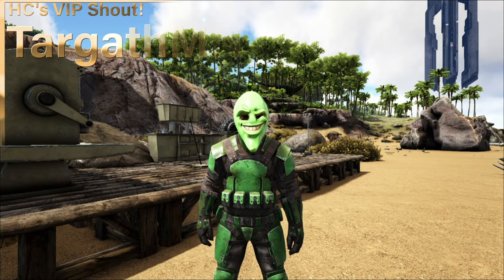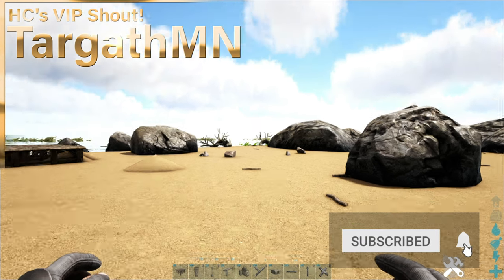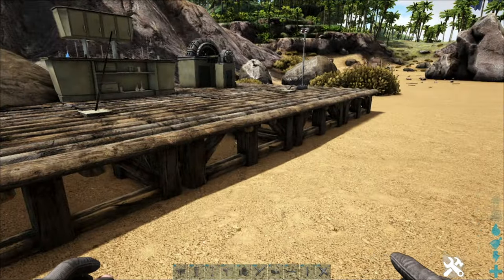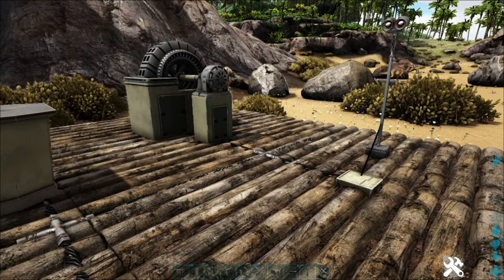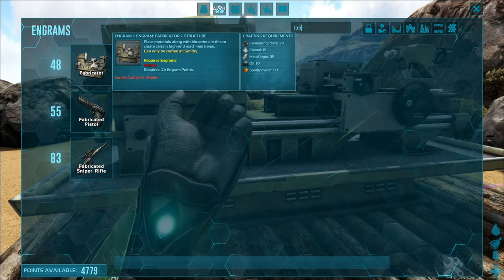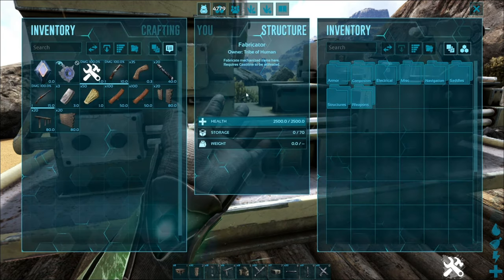What is up survivors! For today's 101 we're going to be talking about running electricity wires. This is a pretty simple concept once we get the basics wrapped up. To be able to make electrical cables, the generator, and such, you will need a fabricator. The fabricator will be unlocked at level 48 and it does require gasoline to run, so definitely pay attention to that.